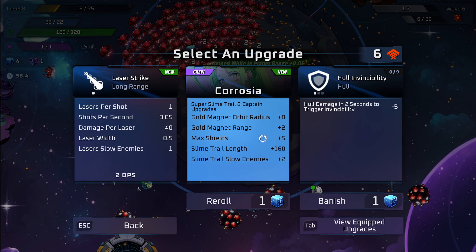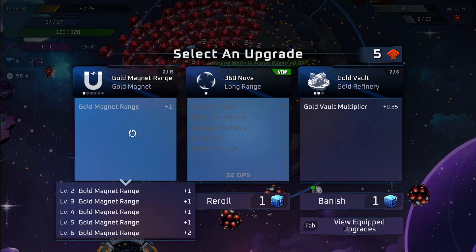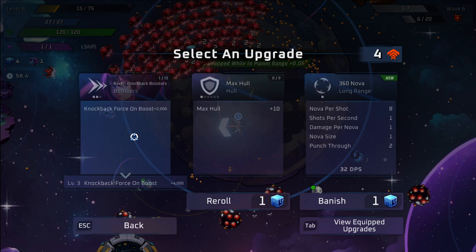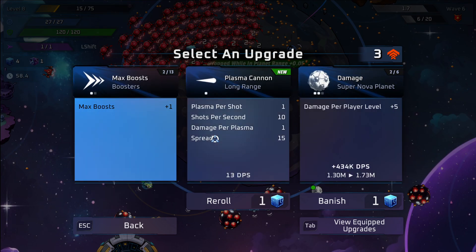Corosia is really good to have, she's one of my go-tos. We're going to go ahead and pick her. Gold magnet range is nice, so we're going to go for that one. I'll kind of stick with her until I get some feathers.